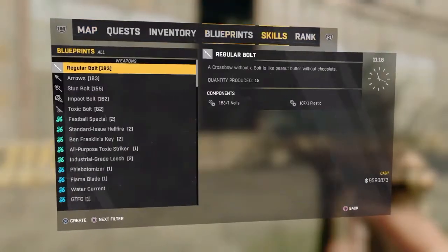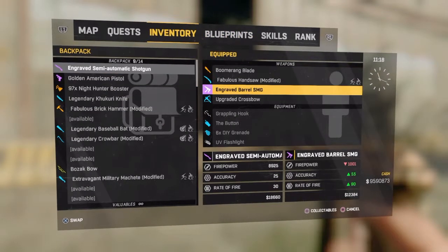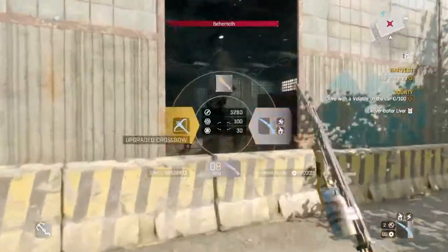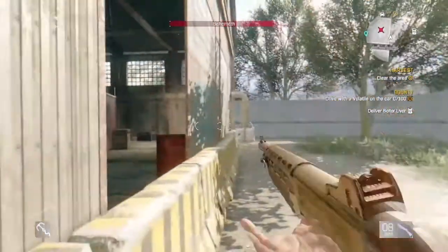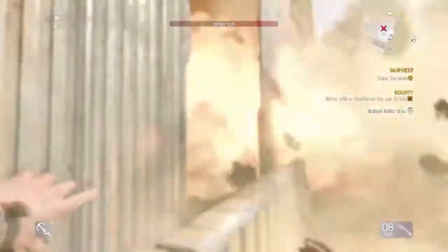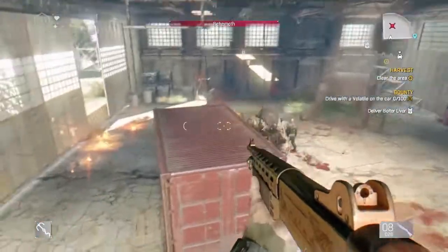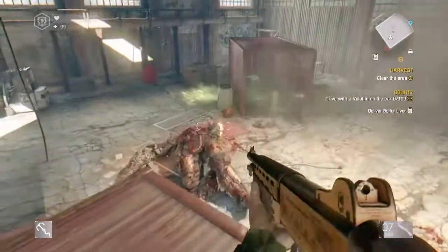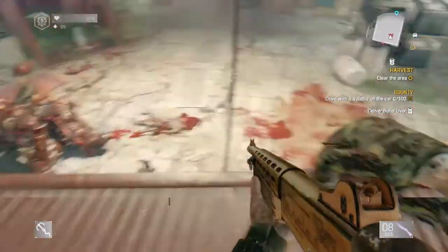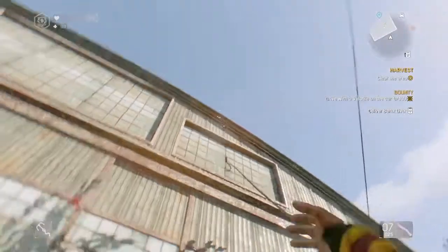I wanted to thank you guys for watching, and I'll be coming out with more following videos. Here's me killing some type of big humongous zombie that you run into, because there are different types of species in Dying Light The Following, and I do advise you to buy this — there's extra stuff. I got the season pass and all these other DLCs; it's really fun. Friend me if you guys want to play or need help on something like the duplication glitch. I hope this helped you guys and your friends — thanks for watching.